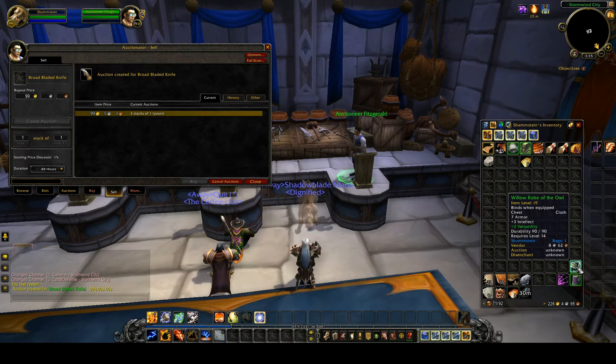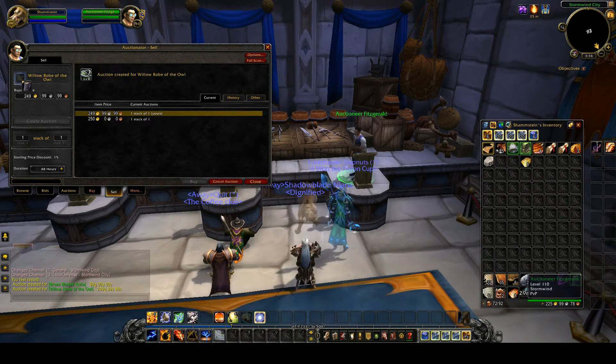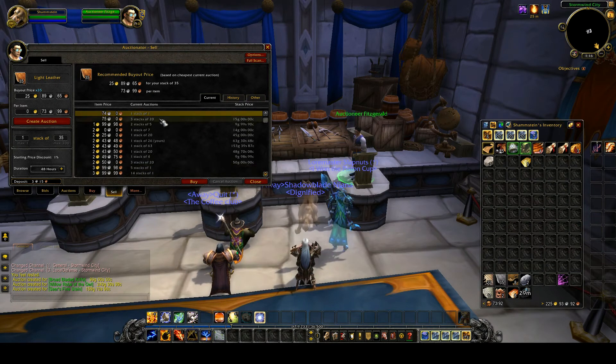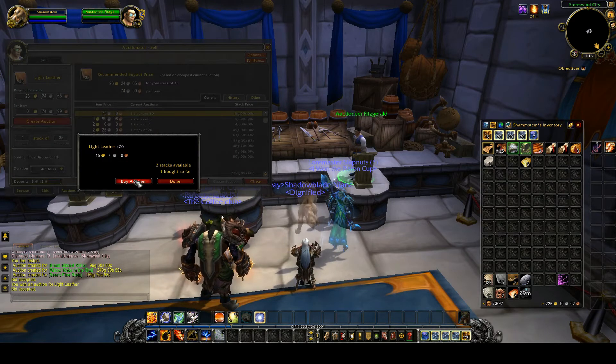Let's see what else we've got. This one I looted from a rare spawn — 209 gold, almost 250. Pretty good for a low level item. Now the prices may seem high, but it's pretty good. You see the amount of gold people are missing out on. If I would sell this it would be 25 gold — not enough for me, so I buy it out. Three stacks of 20, I'm going to purchase all of them.